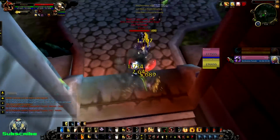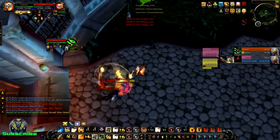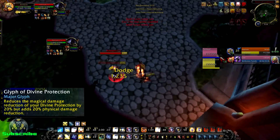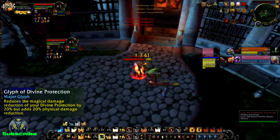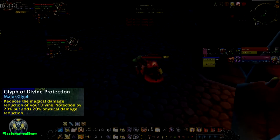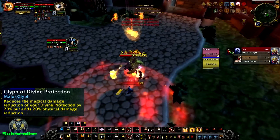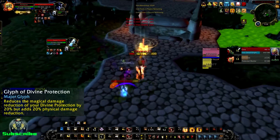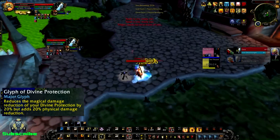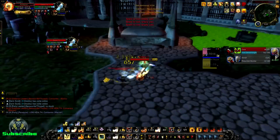There are other glyphs you can use such as Double Jeopardy or Flash of Light to replace Word of Glory. The one you'll want to use instead of Word of Glory — if you're playing against something like double melee where they do physical damage — is Divine Protection. That glyph reduces the magical reduction of Divine Protection by 20% but increases physical damage reduction by 20%, so you'll take 20% less damage versus physical targets. If you're playing against a mage, use Word of Glory; if you're playing against something like Rogue-Warrior, use Glyph of Divine Protection.